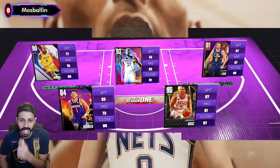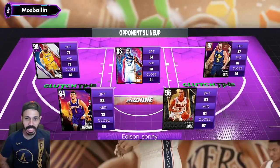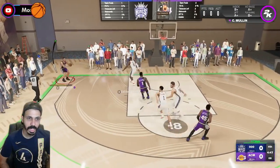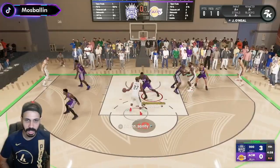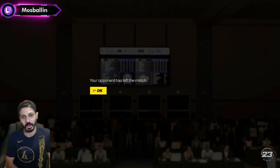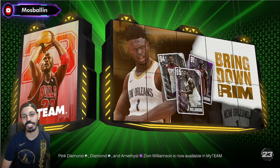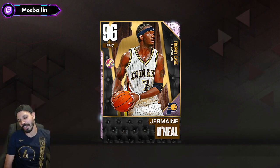Gobert versus Jermaine — let's see what happens. First play of the game — we'll take that. Great D! Jermaine gets him a shot clock violation. But my son quit — he was shook from Jermaine. The issue is 2K didn't give me the win for that, so I don't want to talk about it.